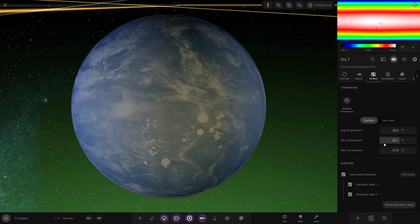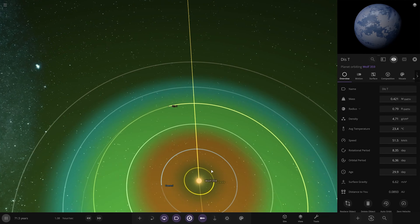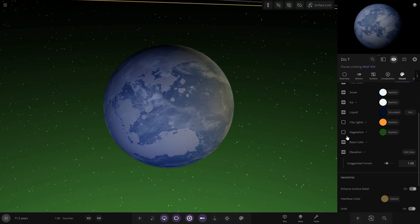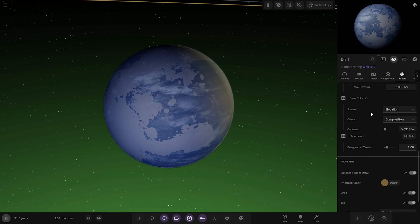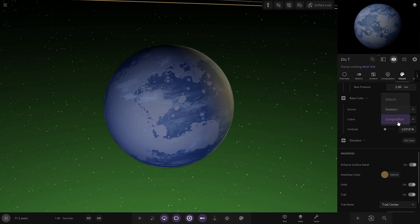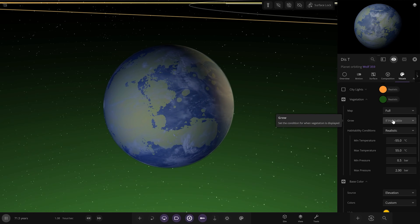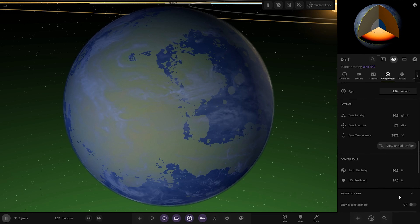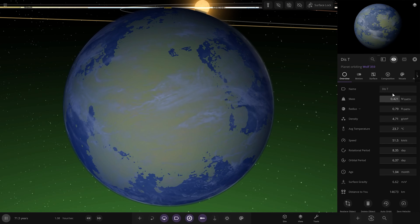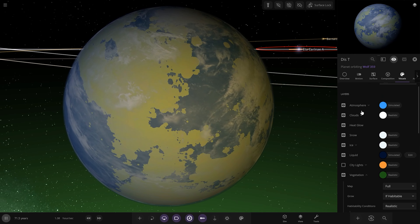Let's lower the sea level to get some land — and it's still in the green zone. Vegetation on. The surface composition has silica, iron, water, nitrogen, oxygen, and argon — all the bits you'd need. I'm going for a nice pale blue atmosphere with a greeny-blue two-tone shade. I'll boost the terrain exaggeration for more detail — it makes so much difference. That's the first potential proper Earth-like world we've customized.